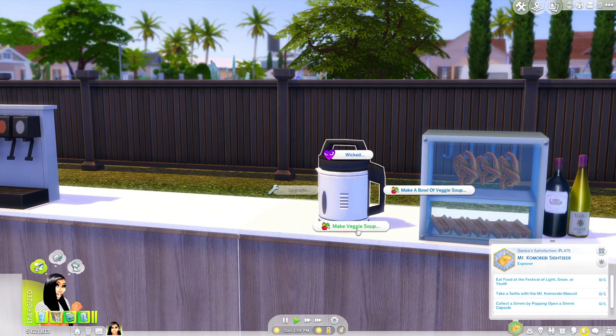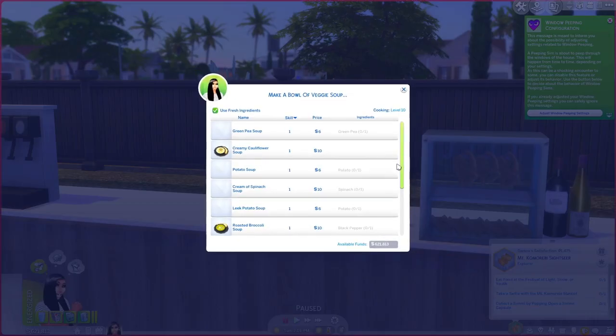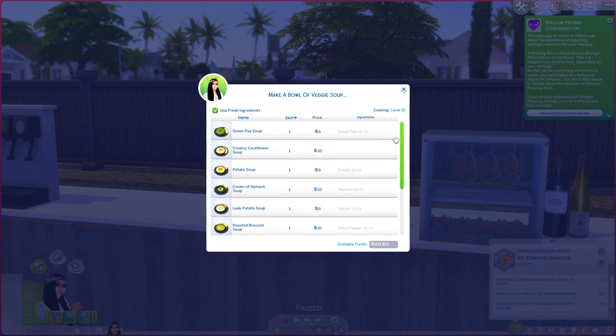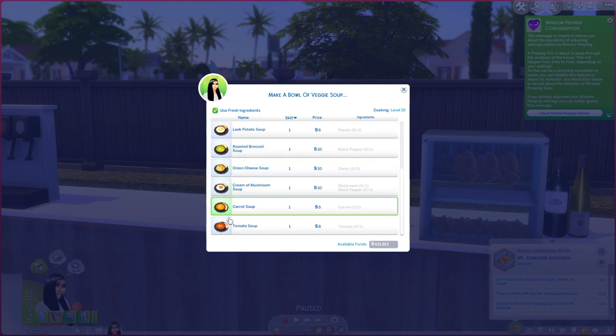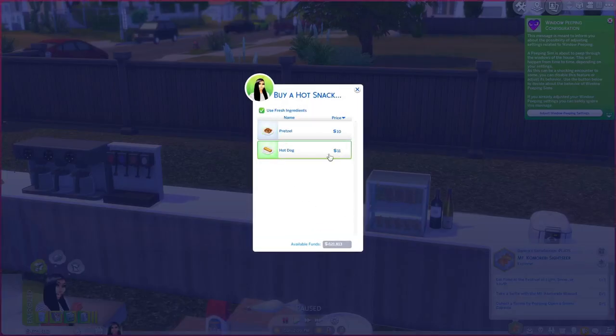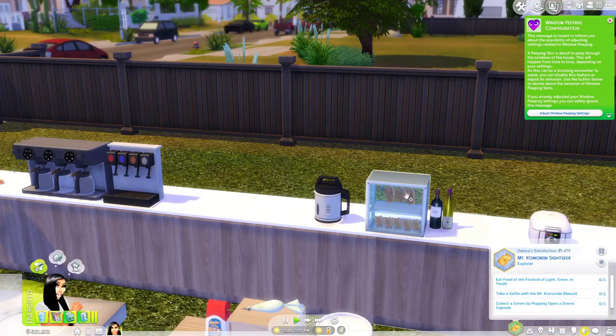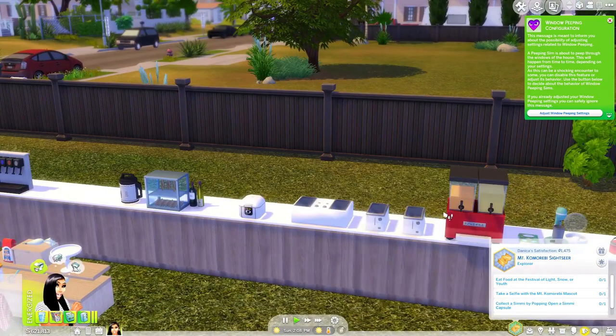Next we have a little soup maker — you can make veggie soup or a bowl of veggie soup. It comes with all different options: green pea soup, creamy cauliflower, all the way down to tomato soup. If your sim is sick, make some tomato soup. We can also buy some hot snacks: a pretzel or a hot dog. And I already showed you guys the rice cooker.